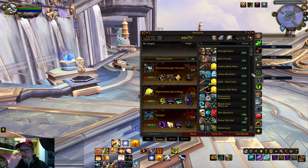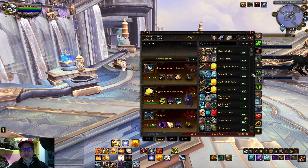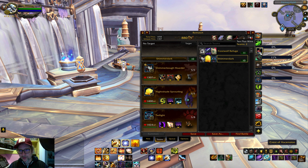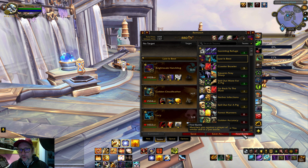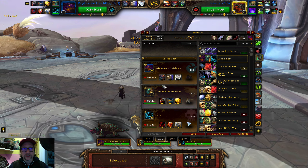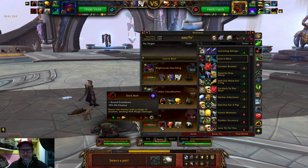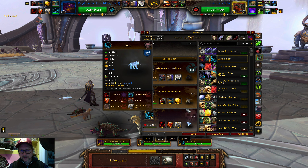There haven't been any new crazy Anomalus synergy things that I've seen, but I haven't been playing that much. Maybe other people making pet battle videos have found something new. I'm just going to throw some random pets out there that I haven't played with and see what happens. Same old, same old - I don't really have the move I wanted, I thought I changed it to Nibble but oh well.